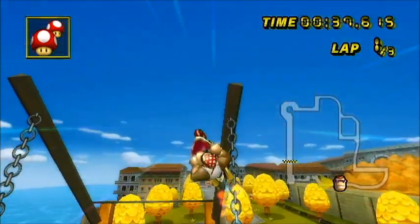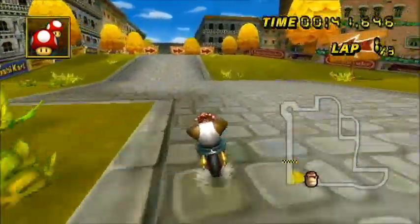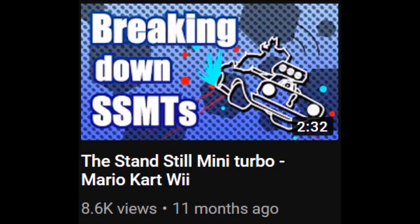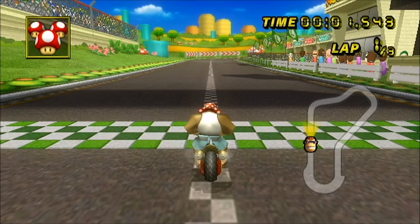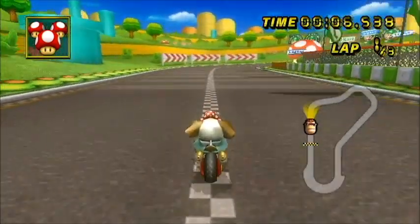Just simply drift off the top of the ramp. That's pretty much it. So pretty much hold the A and B or A and R button, then there's your standstill mini turbo.